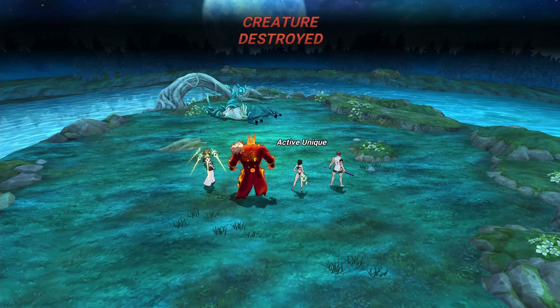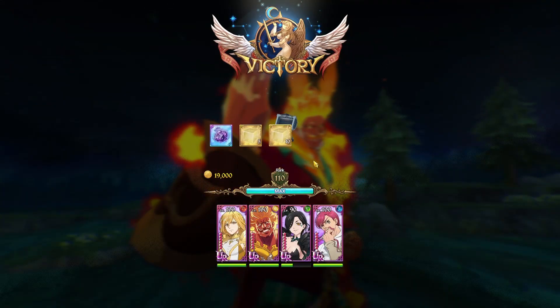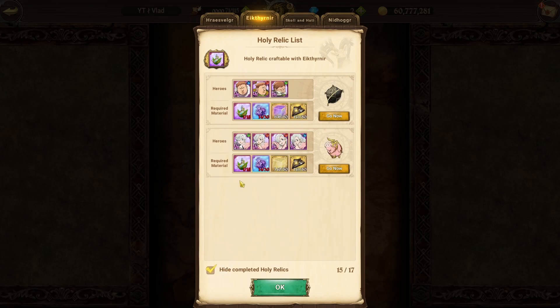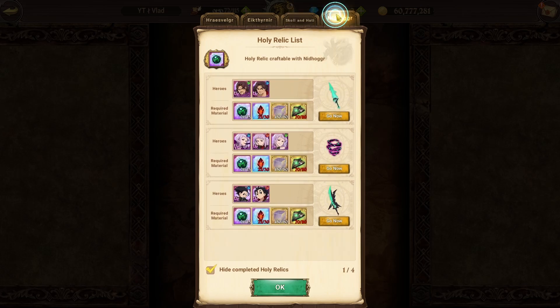I might as well get the victory screen in for the thumbnail. There we go. This is also good because I still have a couple of the Holy Relics to grind for this — if I'm not mistaken, it's just Fat King and the Elivore. We should probably go ahead and check now. Yeah, just those two. So I was a little while away from getting both of those done.